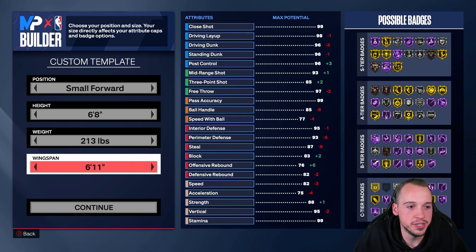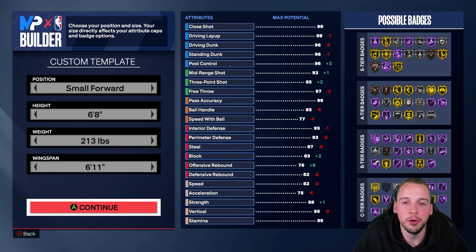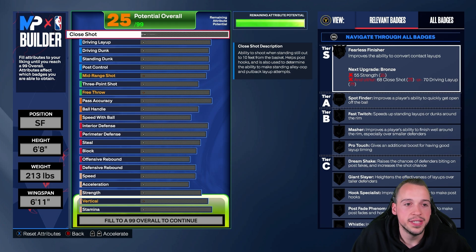For wingspan I dropped it down to 6'11", the same height-wingspan as Paul George in the game and real life. This also gets you that 85 three-ball which I did put on there, and you do get Limitless on bronze. We will talk about different variations later on.